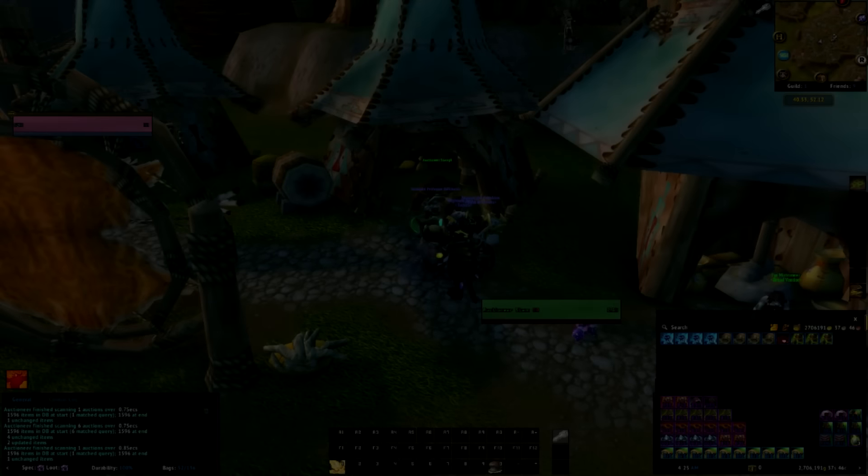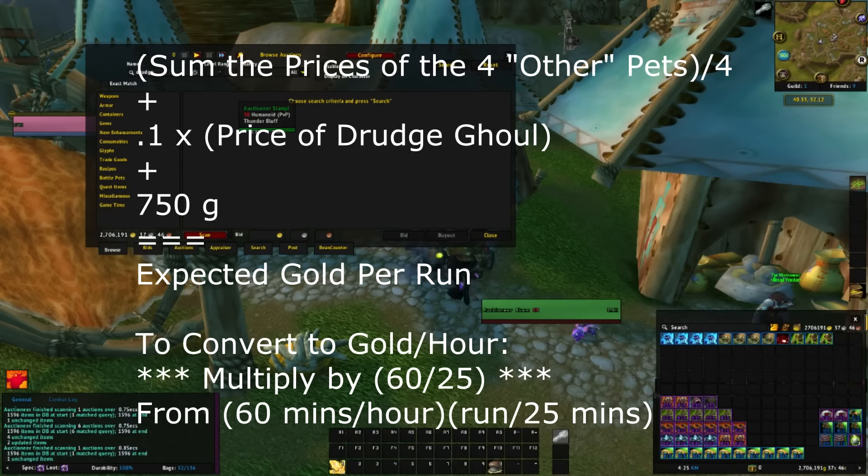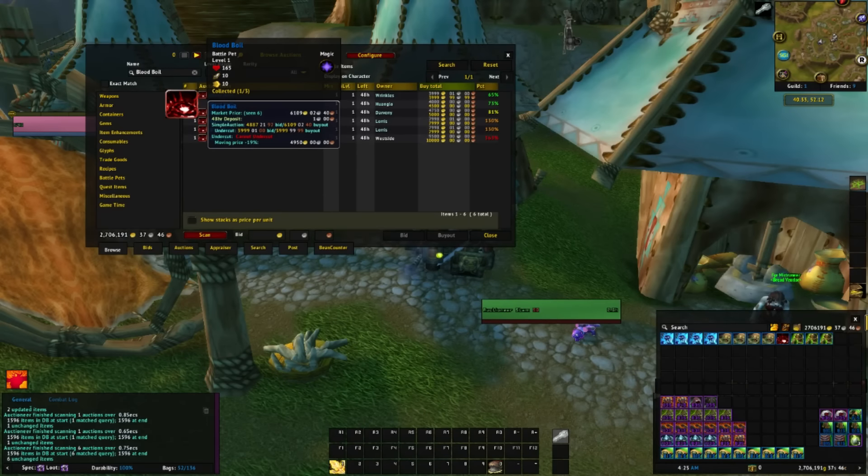Lastly, let's take the results of my 25 runs and try to determine how profitable this can be. The 25 runs is a relatively small sample size, but it provides enough insight to make a rough estimation. For a full clear at 25 minutes per run, I averaged about 1 non-Drudge Ghoul pet per run, suggesting a drop rate around 25%. You can express this on a per-run basis by adding up the price of all 4 non-Drudge Ghoul pets — Bone Shard, Blight Breath, Blood Boil, and Soul Broken Whelpling — then dividing by 4. The Drudge Ghoul drop rate I believe is around 10-15%, so let's say 10%, expressed as 0.1 times the price of the Drudge Ghoul. Add those two numbers plus 750 gold raw gold per run to get your expected gold per run. To convert to gold per hour, multiply by 60 over 25.